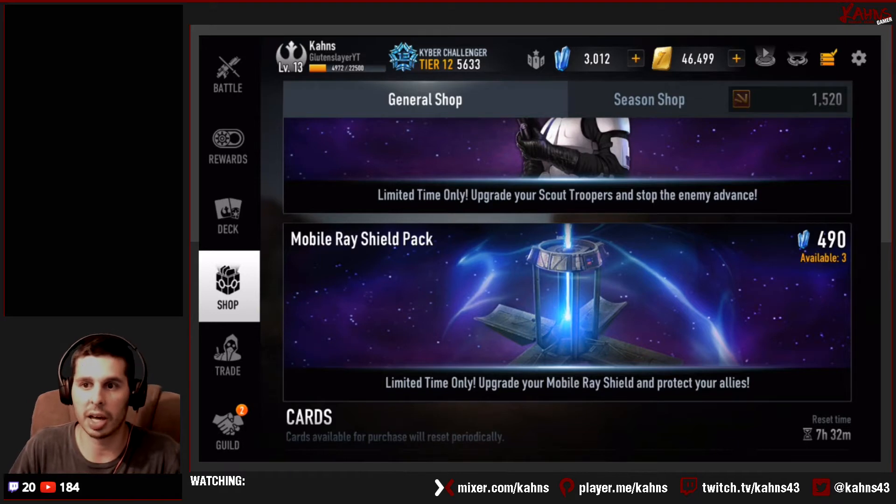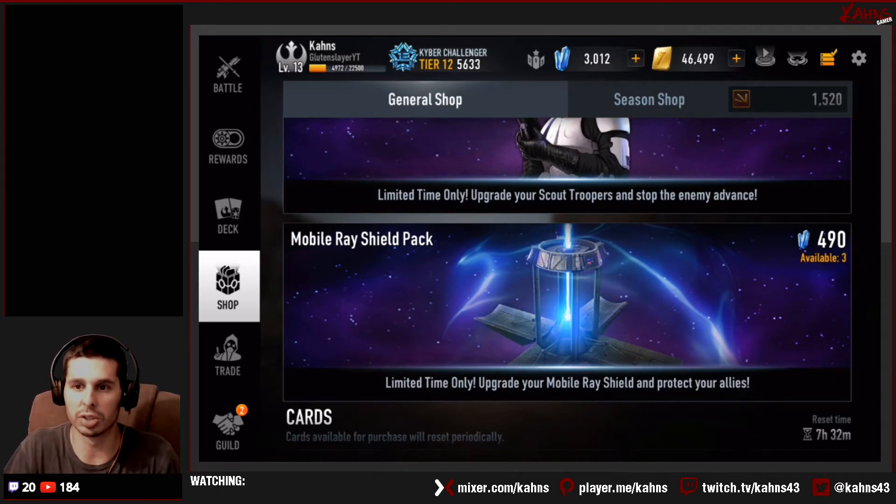What's up everybody, I am back doing another Star Wars Force Arena video. This time we are spotlighting the ray shield — it looks pretty cool. It's a new card that came out with patch 1.7.12 for the rebel side.